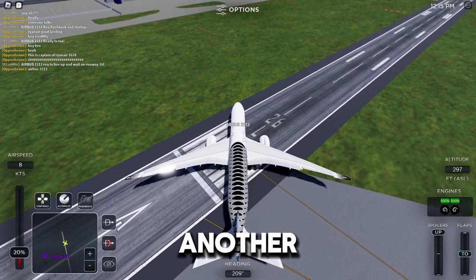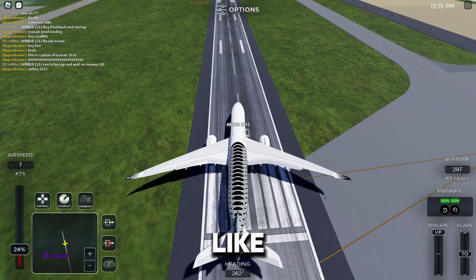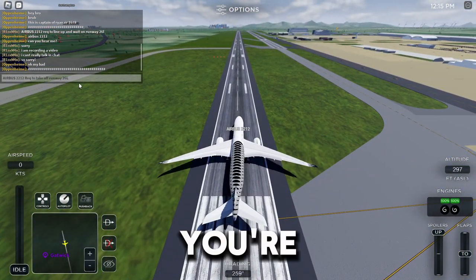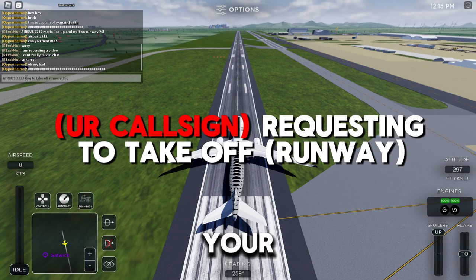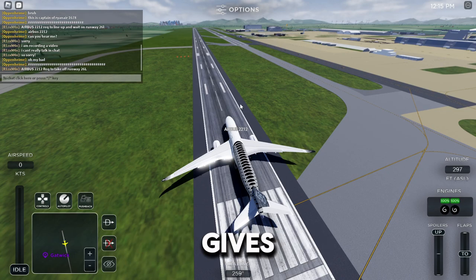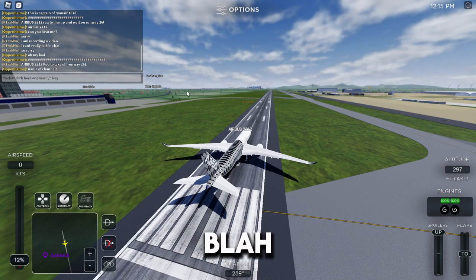You can also ask 'requesting to line up and take off on runway 26 left' - the only difference is it adds a takeoff request to the ATC. Once you've lined up, say your call sign and 'requesting to take off runway 26 left,' or whatever runway the ATC gives you. They'll reply 'cleared for takeoff runway...' and then you can take off.